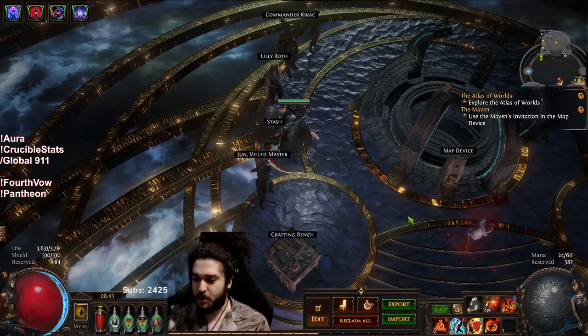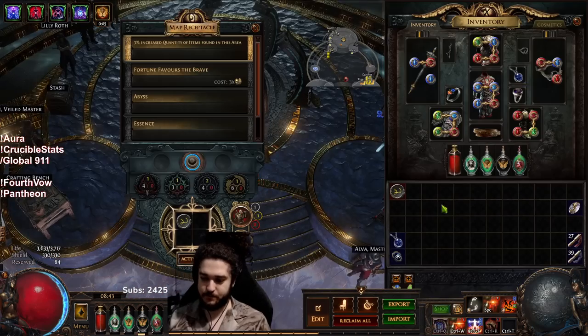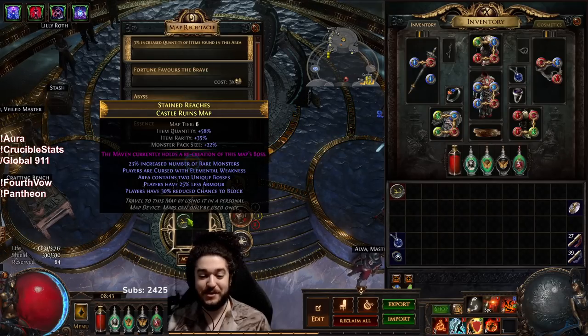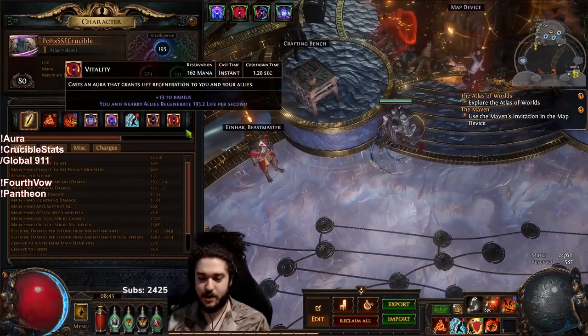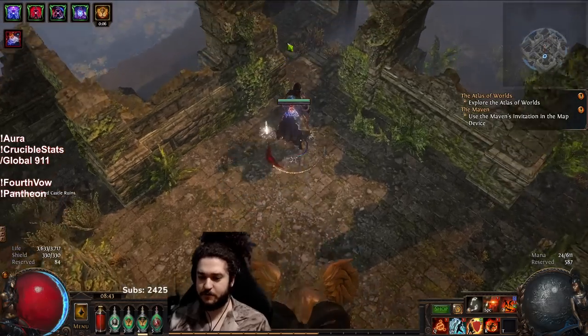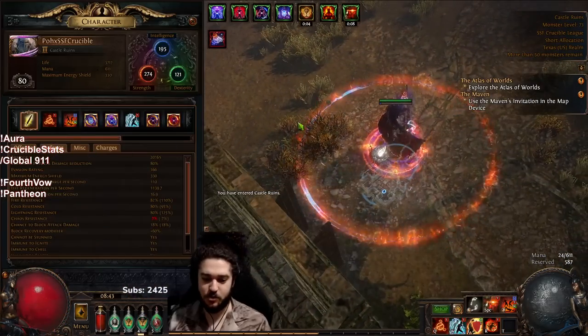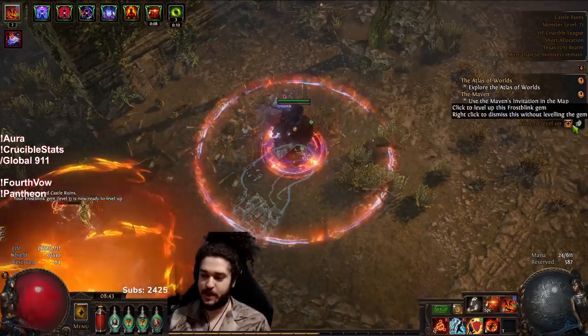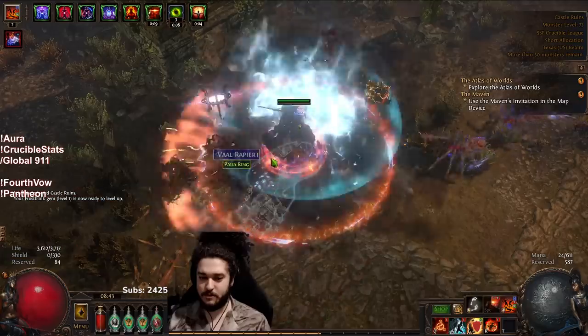Less armor, less block — that's actually kind of spooky. We are up to tier 6 maps and we're level 80 on the character. I've been progressing a bit slower than usual, which I feel is actually totally fine for you guys on YouTube because it's easier to keep up with what I'm doing.